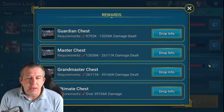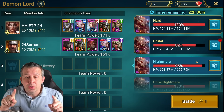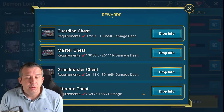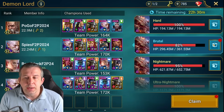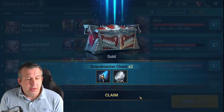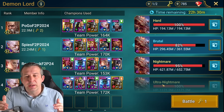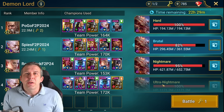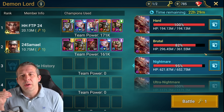If you can get to the point where you are three-keying nightmare clan boss — getting over 39 million damage with three keys — that same team should be able to one-key brutal. That means you're going to get a double chest from nightmare and a double chest from brutal, providing your clan kills both. Nightmare is where you start to get shards and books, and it really starts to change your account.